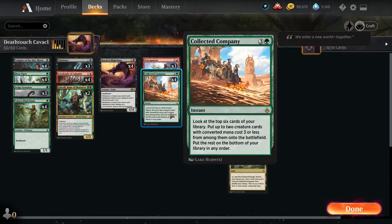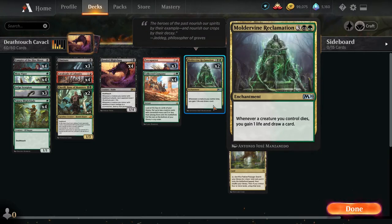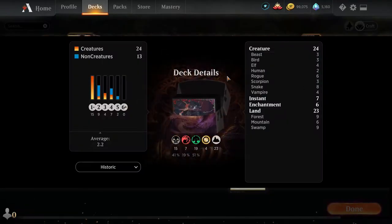We're also running four Collected Companies since all our creatures apart from Porky Parrot fit the combo. The idea with Collected Company is we go turn one, turn two, turn three, keep putting small creatures down — six or seven small creatures — then Collected Company gets us a bunch of Hooded Blight Fangs and we swing to win in one go. And lastly, two Mold of Iron Reclamation — if they do trade creature for creature, when they sacrifice their creatures against our Death Touch creatures we get to gain life and draw a card.